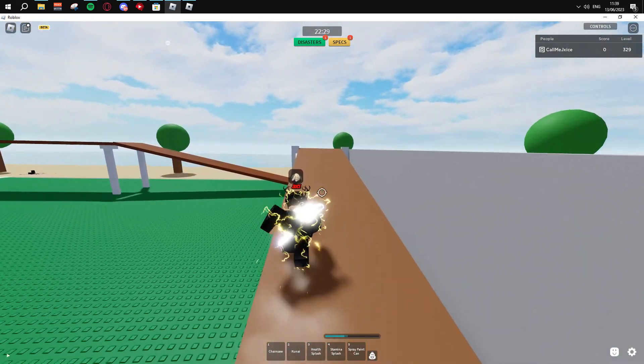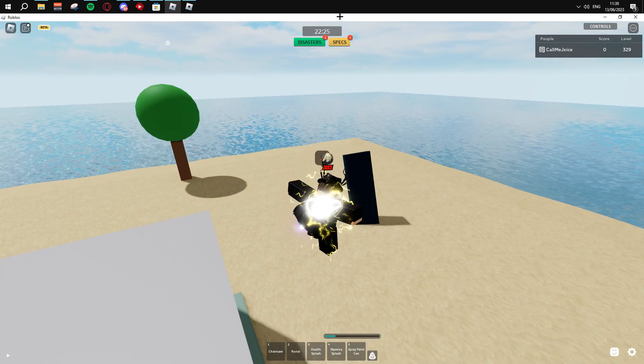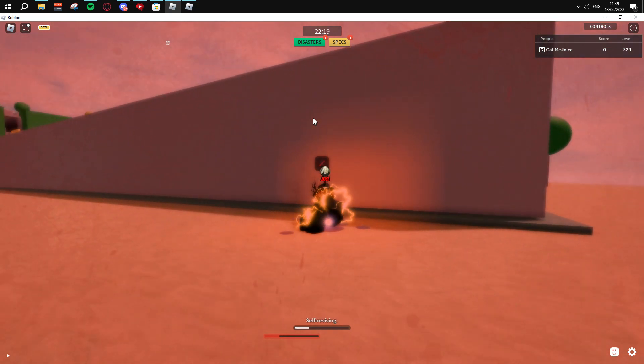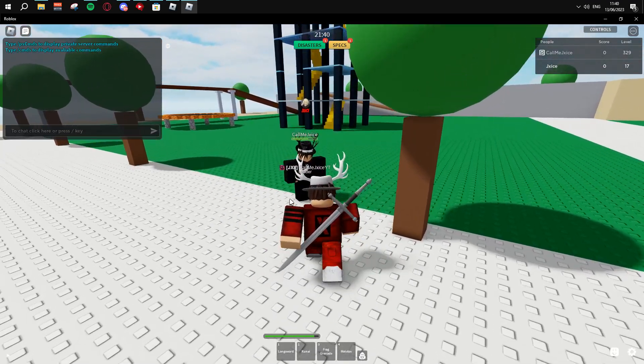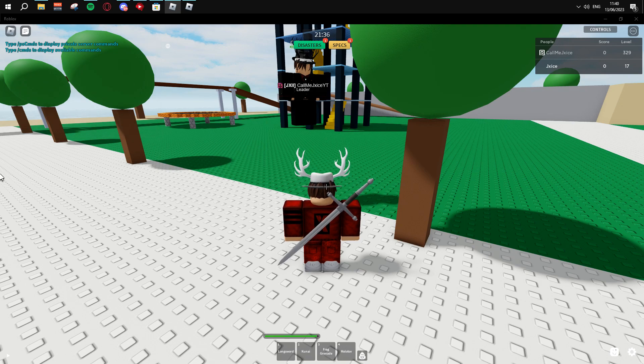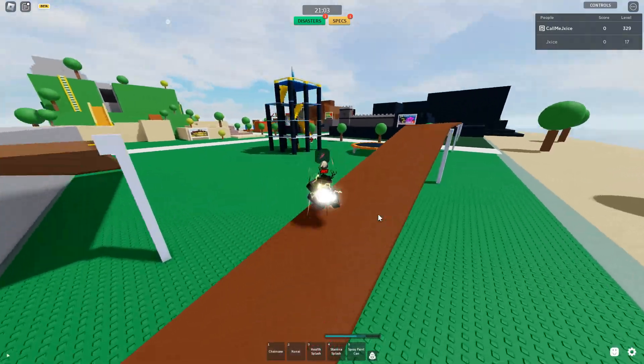I'm probably gonna die like this though. What the game does is because you make yourself lag, I think it collects altitude — meaning I can probably hop off this and die. Yeah, I hopped off and I died. So if we were to look at this: I jump and hold it, I'm midair, then I let go, and then I land.